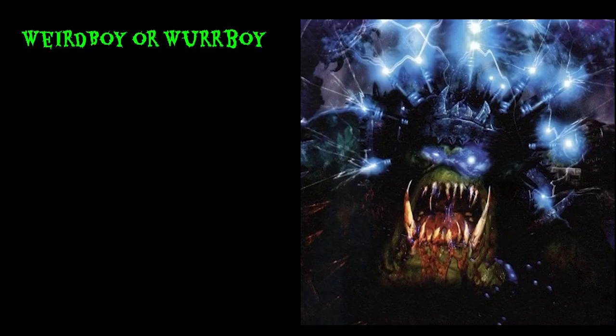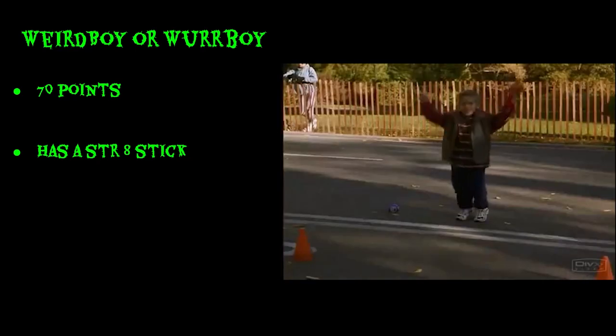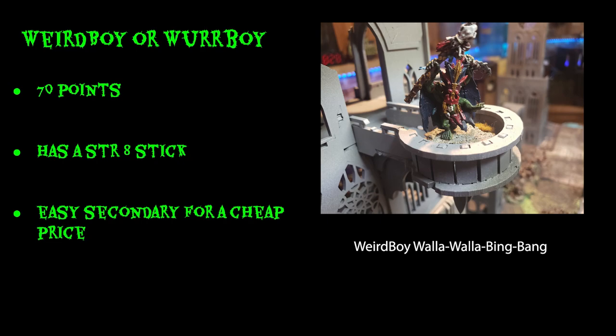Number two: Weirdboys. It really confuses me why I don't see more of these in lists. Nachman gave us Psychic Interrogation, which is an amazing secondary, and Orks can take a Weirdboy cheap — he's only 70 points. On top of that he has a Strength 8 stick. This is such an easy secondary for such a cheap price. Space Marines can't do Psychic Interrogation this cheap. He casts one spell, just needs a four. You don't need Grot Oiler or anything special.